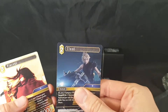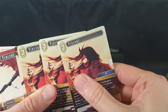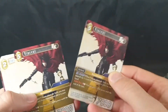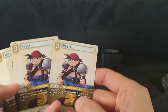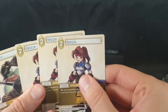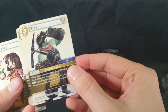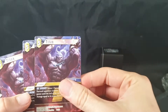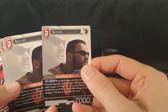We have multiple Clouds, then we have multiple Vincents in multiple forms. We have Vincent EX. And then we have multiple Wedge, then multiple Jessie, multiple Miner, multiple Marlene, and Titan EXs.